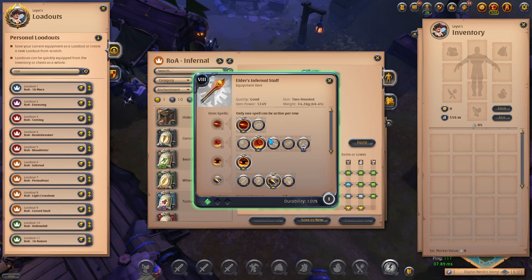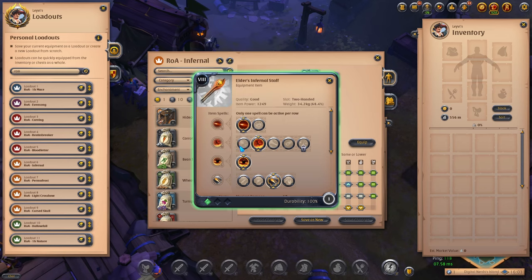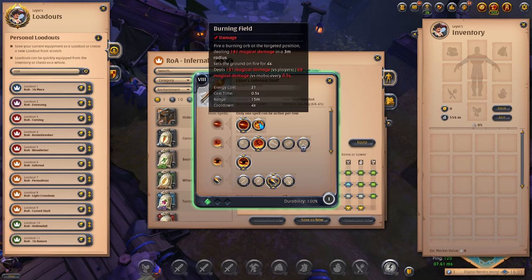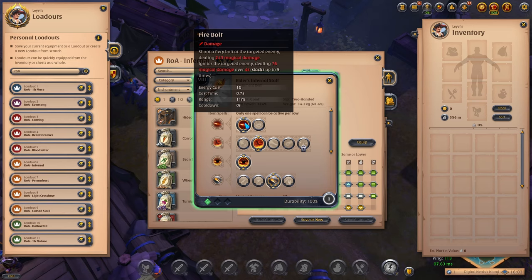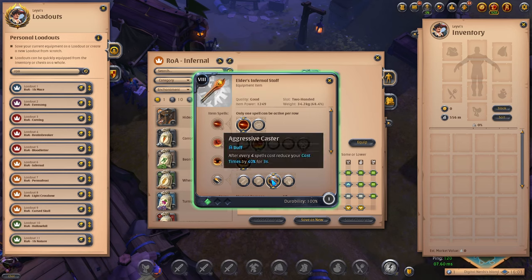Starting with the weapon, we are looking at the Inferno Staff which has Contagious Fire as the special ability — an AOE damage over time ability that does an enormous amount of damage to all targets hit. For your primary, you want Firebolt to burst a single person down as quickly as possible. Burning Field is also an option if you prefer AOE damage, but our preference is Firebolt for getting rid of divers fast. For your secondary, Wall of Flames provides an insane CC that will fear anyone that contacts it. The passive you want is Aggressive Caster.